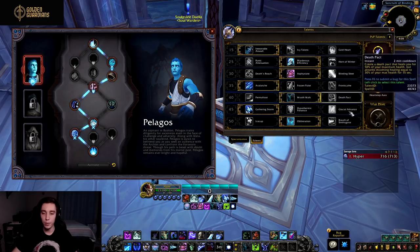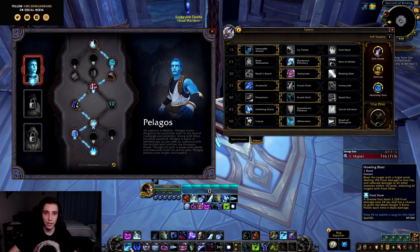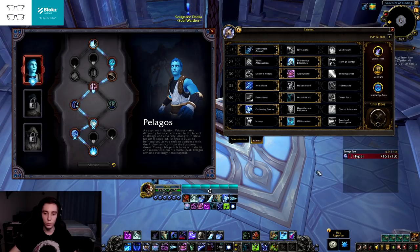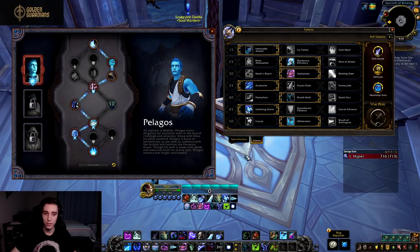During Breath of Sindragosa you're pressing Obliterates, Remorseless Winter when it's up, and spending Howling Blast rime procs — but you end up casting back-to-back Obliterates quite a few times, so this talent doesn't really work with a Breath of Sindragosa build. Same for Unholy: you typically build up wounds and then spam Scourge Strikes, so it doesn't work too well with Unholy either.